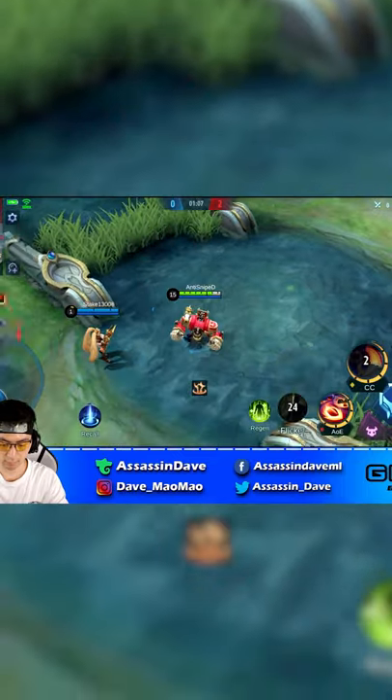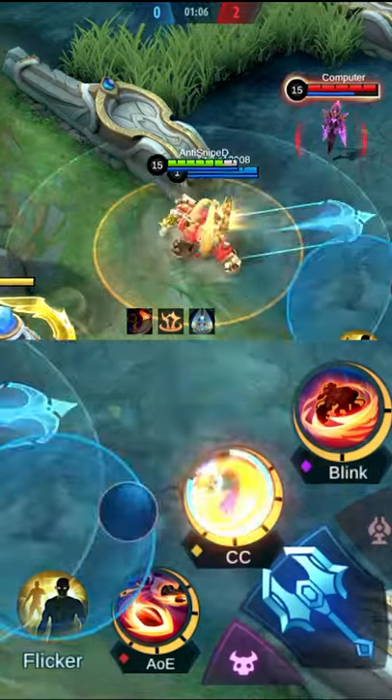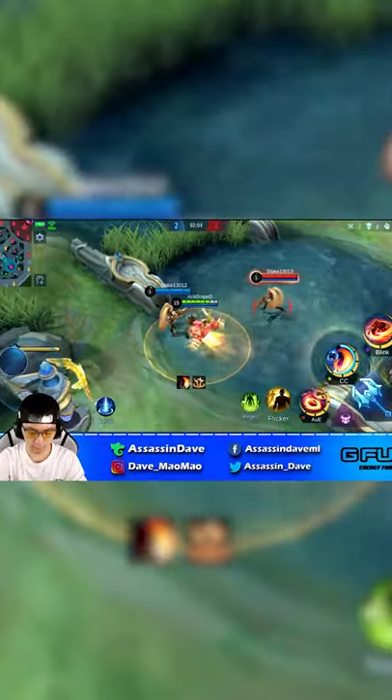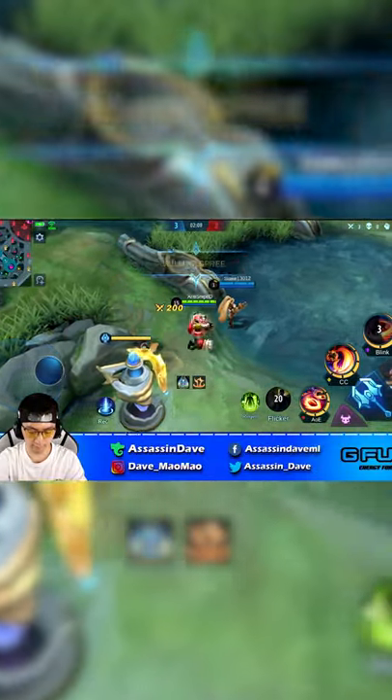Do you know when playing Jawhead, you can actually double your throw range by double tapping your skill 2 onto an ally target first, but immediately flickering onto an enemy instead to throw that person? This will surely surprise your enemy if you pull it off right.